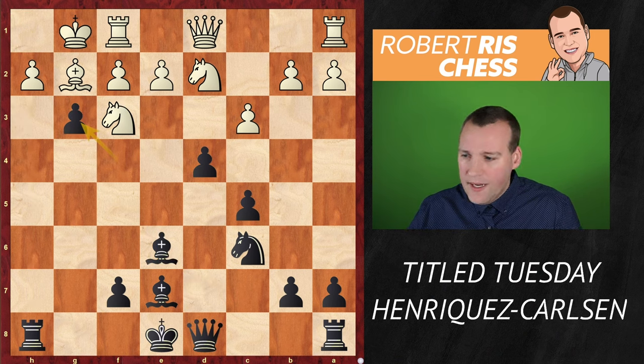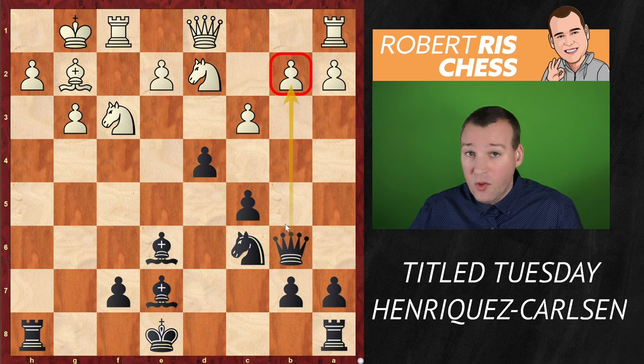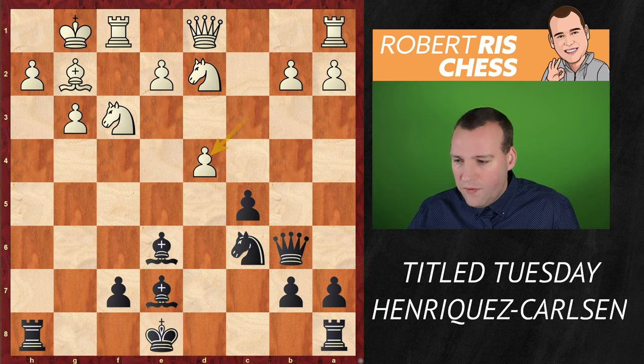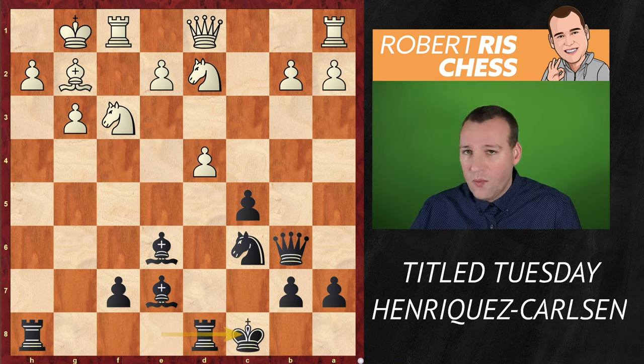Therefore Henriquez played f takes g3. Now Magnus went for queen b6. Of course he's eyeing the pawn on b2, but much more importantly, the dark-square diagonal toward the white king is wide open. White captured on d4, and of course you could recapture from there, but Magnus — playing so energetically — isn't interested in the material. He plays castling queenside. A really lovely move.